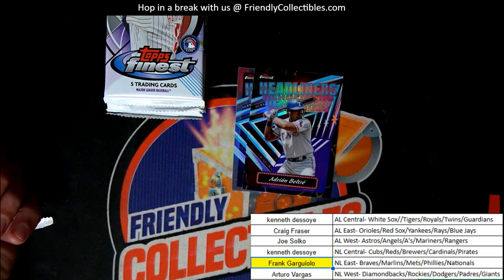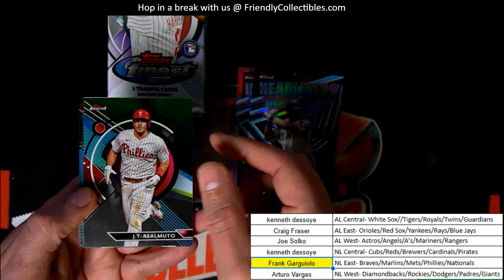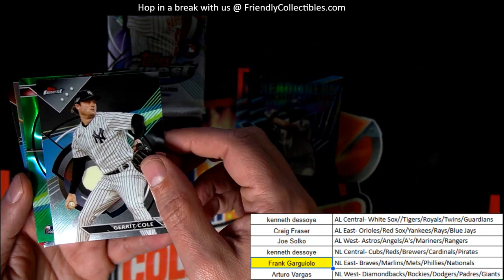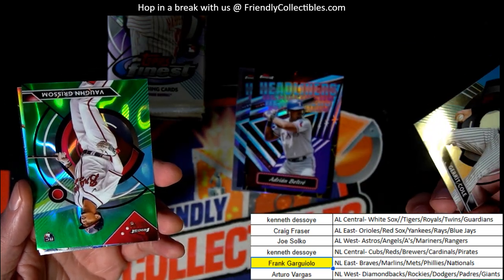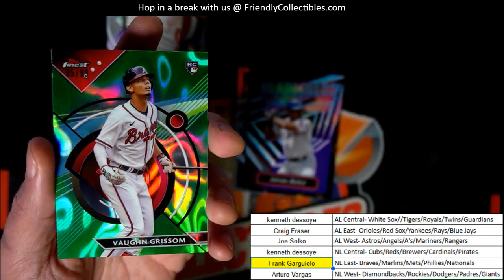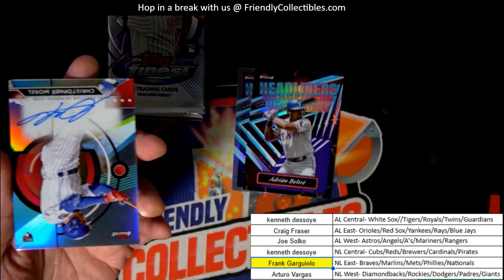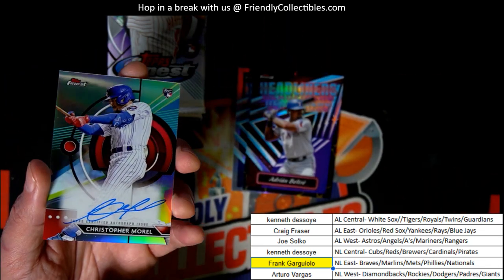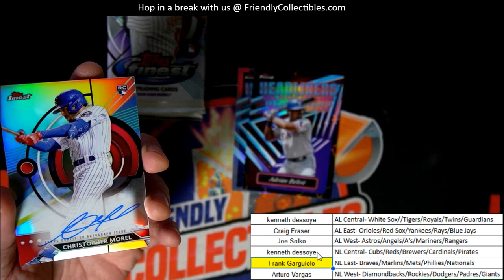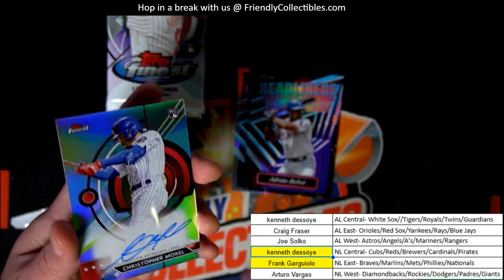So obviously the Headliners is not a super rare insert because here's another one — this time it's a Kling or Fugio, a good rookie card. But this one doesn't have the same border; I think this one is a parallel. Nice Verito. He played pretty well in the championship — the Diamondbacks just have so much great young talent. Garrett Cole, Cy Young winner here, and we got a green lava Vaughn Grissom for Frank G. It's number 2 of 99 — there's an autograph right there. Congratulations Kenny, autograph number two out of the box.